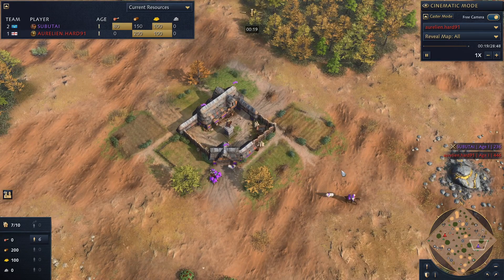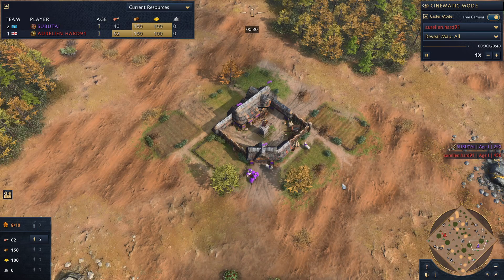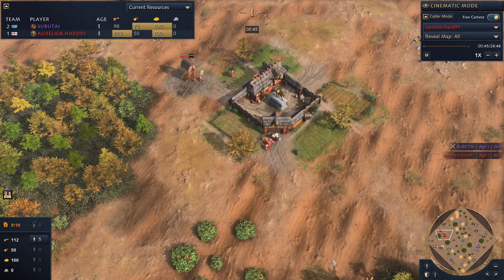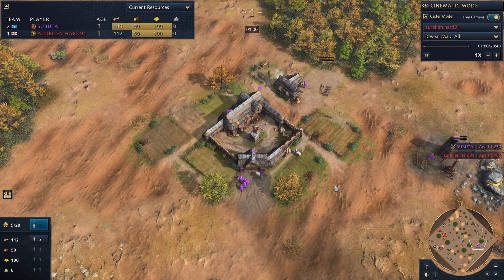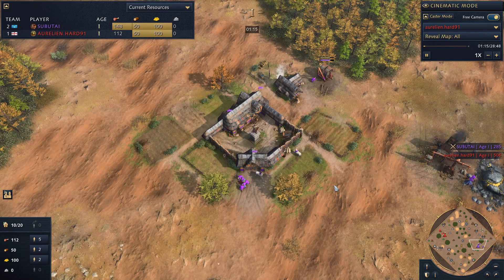The first thing I'd recommend if you're in Gold League and having trouble getting out is work on your opening build order. Make sure you have the most efficient timings possible. For example, you don't want to be making a second TC at 10 minutes when you could have made it at 6 minutes — that hurts your overall build. Get a very basic build order, nothing complex, whether it's a 2-town center build or an aggressive one. Do that same build order regardless of what civ you play against until it's ingrained in your brain.